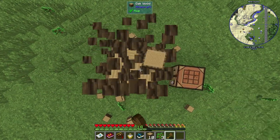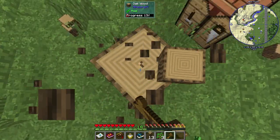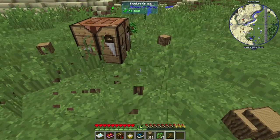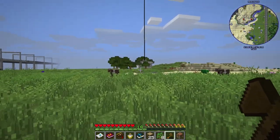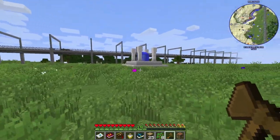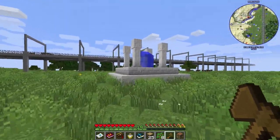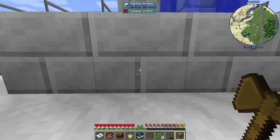Anyway, we're just gonna get some wood here, do our normal punching trees, and then do some looking around. I saw that there is an Evil Craft structure and an Astral Sorcery structure nearby.